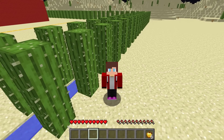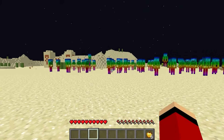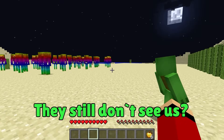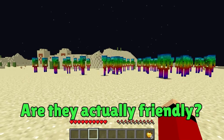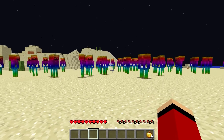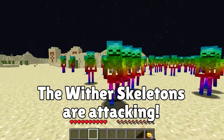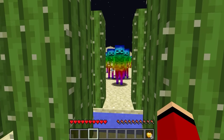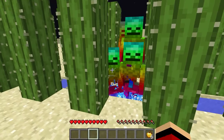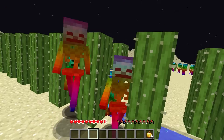Do they see us? Not yet. Let's get closer to lure them in. They still don't see us — they just don't care! Are they actually friendly? No! We've been spotted! They're coming! Jump over the moat — it's gonna be okay! They'll never get through! Oh, you gotta be kidding me — some of them are breaking through!